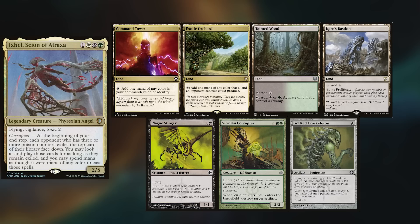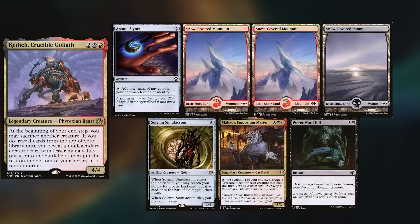Max is trying out Ixil again, having tweaked it a little bit, and keeps Command Tower, Exotic Orchard, Tainted Wood, Karn's Bastion, Plague Stinger, Viridian Corrupter, and a Grafted Exoskeleton. MJ has built Kethic, Crucible Golem, and is keeping an Arcane Signet, two Snow-Covered Mountains, a Snow-Covered Swamp, Solemn Simulacrum, Mahadi Emporium Master, and Power Word Kill.